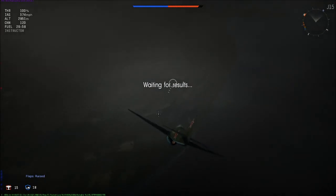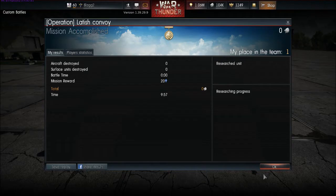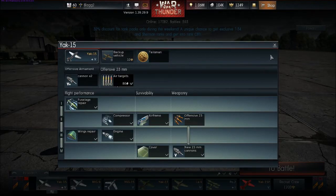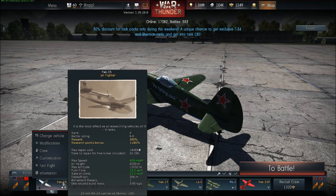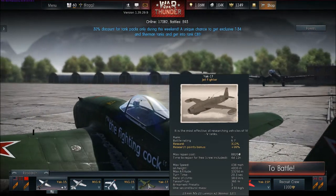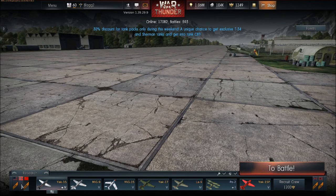Yeah, that's it. The Yak-15 new flight model — worse, way worse. It can't reach its top speed, and when it does reach that speed, the wings fall off. They said they were going to give a lot of jets new flight models, but why change it from the stat sheet? Why make it worse than the stat sheet? Because they dropped the battle rating by 0.3. There are no patch notes about changing the flight model of the Yak-15 — I could not find any.